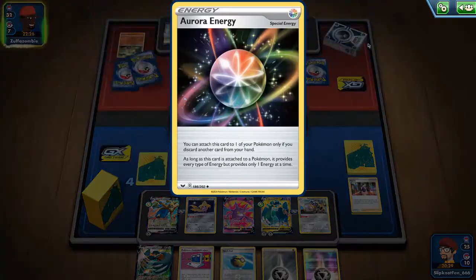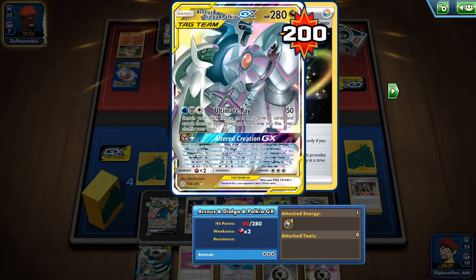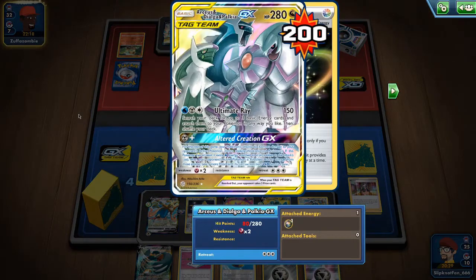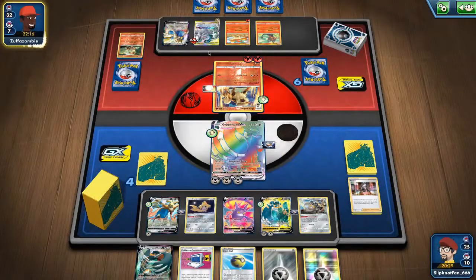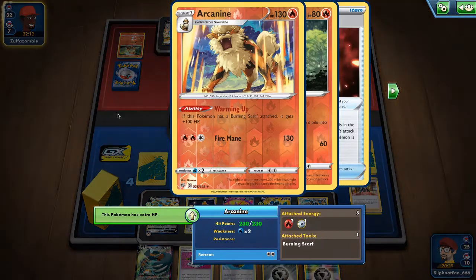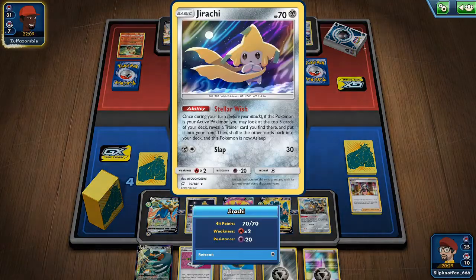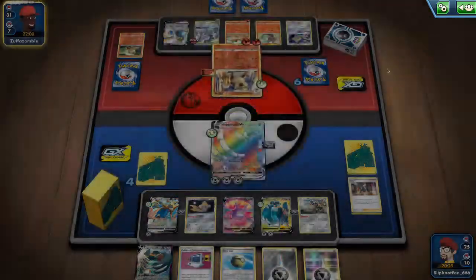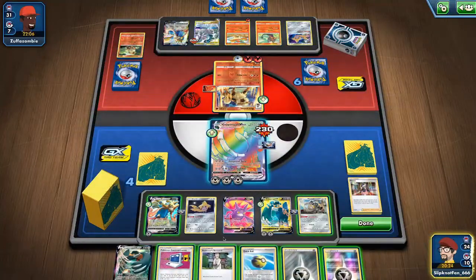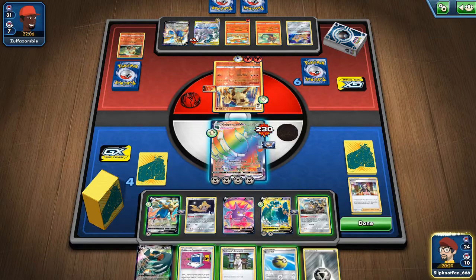He still does not have another Aurora energy — it's not really reliable to get only Aurora energy to use this attack. He's going to use this attack and it will only do 230 damage. He got a Jirachi, a hollow one. And he's using Marnie — he just does not have the skill to play these cards.